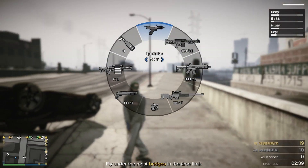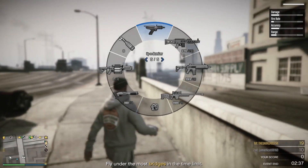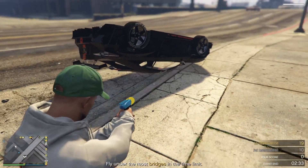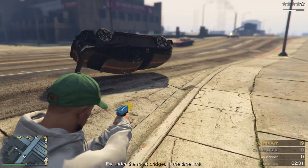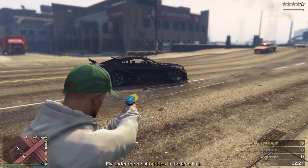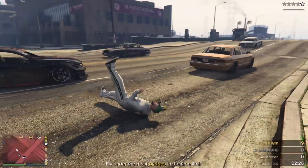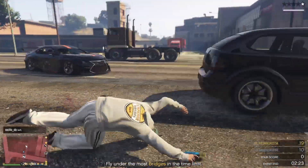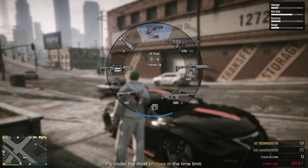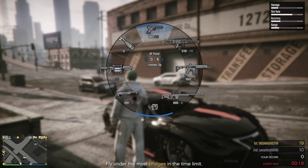Starting with pistols, the first one is the Up-n-Atomizer. It's not really a traditional pistol, but it's definitely a gun you need in GTA. The main reason is for missions — for example, delivery missions and resupply missions — where a vehicle sometimes gets stuck. If you have the Up-n-Atomizer you can use it to get that vehicle unstuck, so it's definitely a must-have.